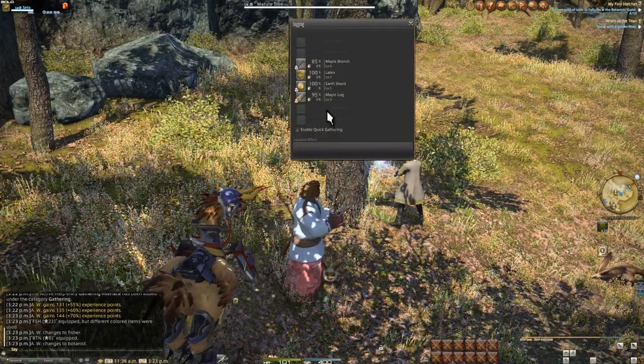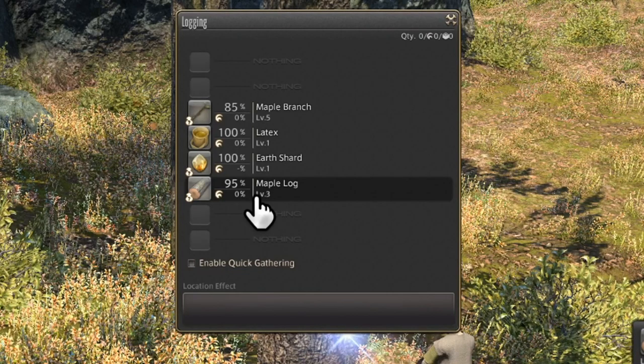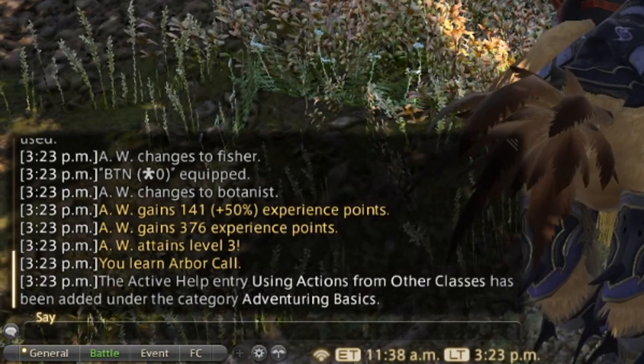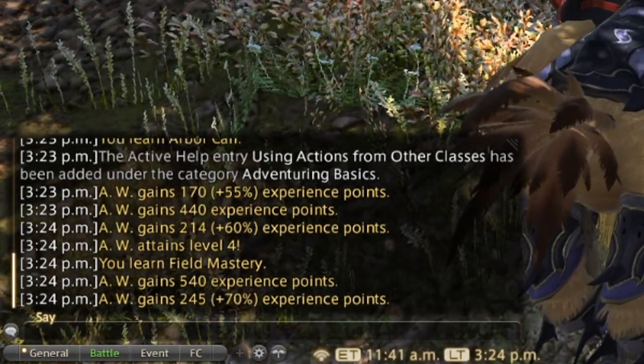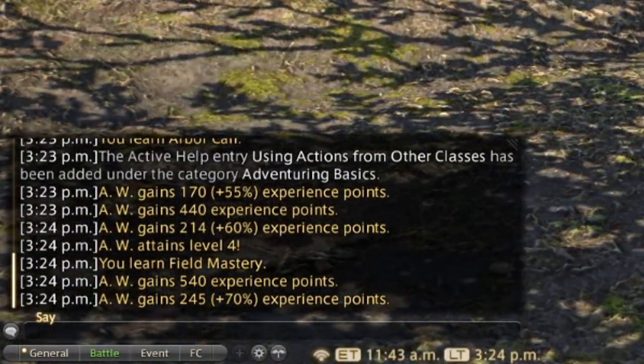Now time for our second node. Let's turn off Quick Gathering and look at the gathering window as a whole. This little bag icon in the corner of every item's icon is telling you it's something you have never gathered before. Make it a point to never have any bag icons, because you get a huge bonus for your first time gathering an item. These first few levels will be two and a half to three times the amount of EXP for a single gather, and the EXP from these can help you through the first few groups of levels until we get to the mid levels.